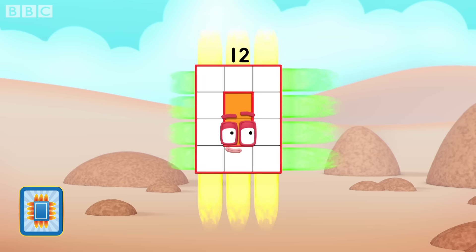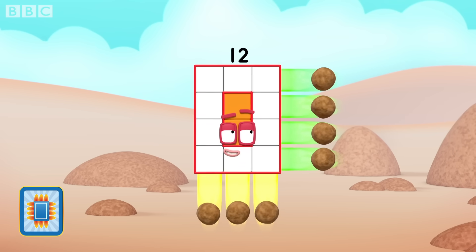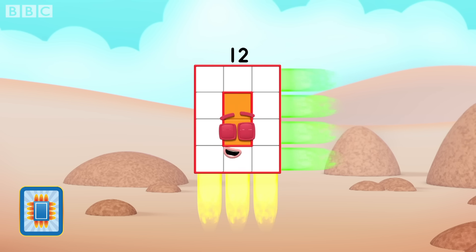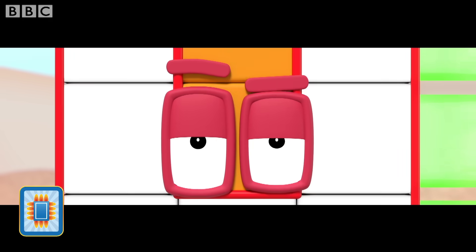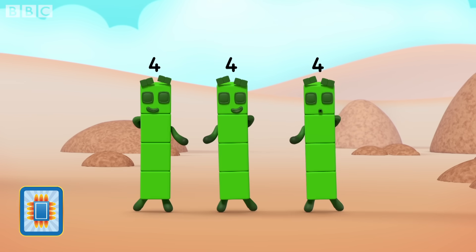Three by four is my first array. Three lots of four, you could put it that way. And if you're not following what I say, I'll rectify that right away. Break away! Three fours! A four, and a four, and a four!